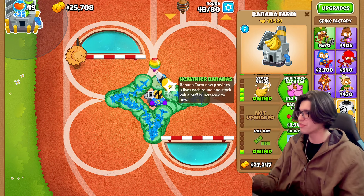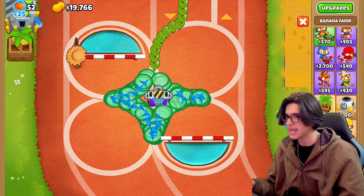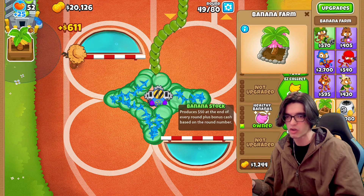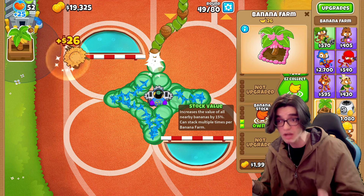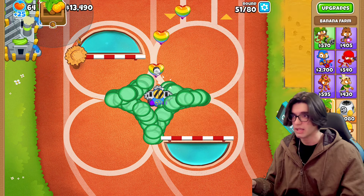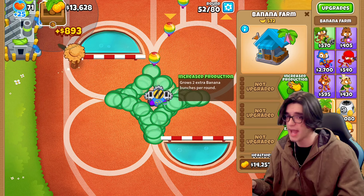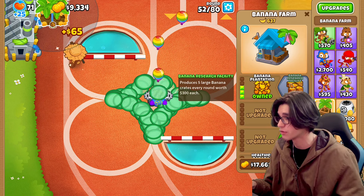Let's get some healthy bananas. I think I might get another banana farm, because there is a buff called the stock value which increases the value of all bananas by 15%, and that can stack up. That's huge. I think I'll get just a couple more of these guys up because the buff stacking is going to be fantastic once I get a tier 5 banana farm.